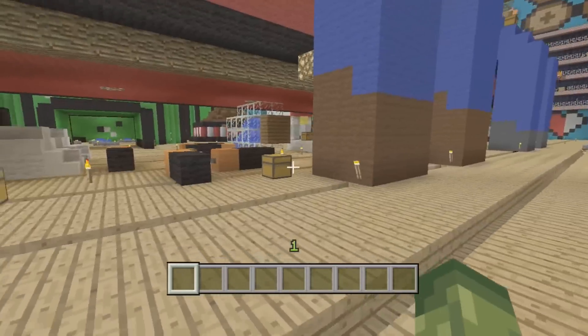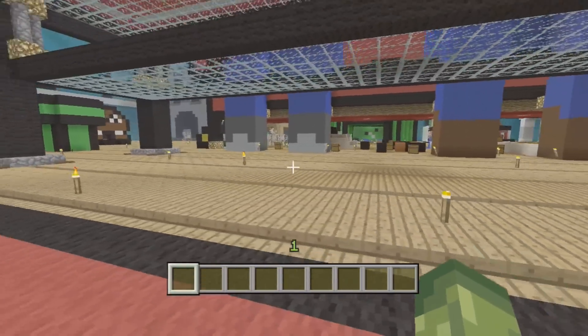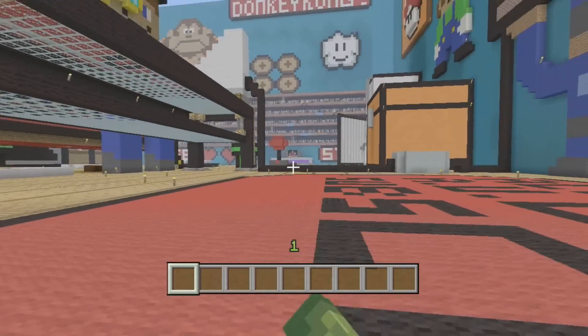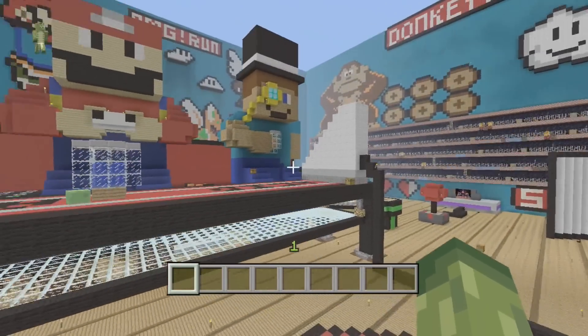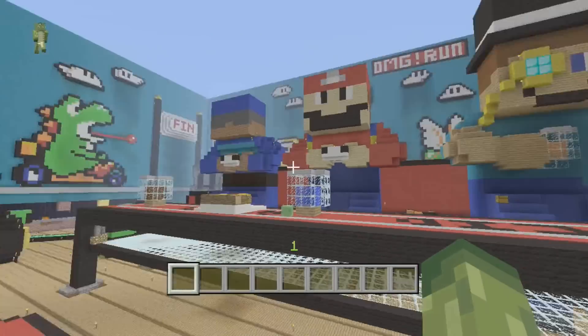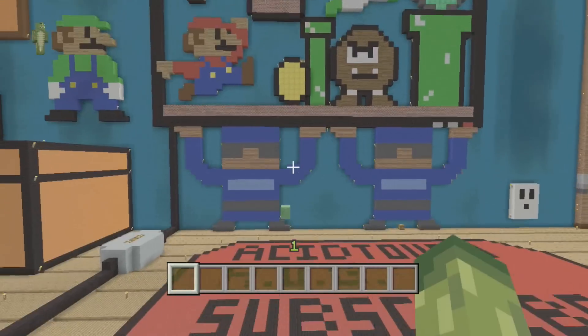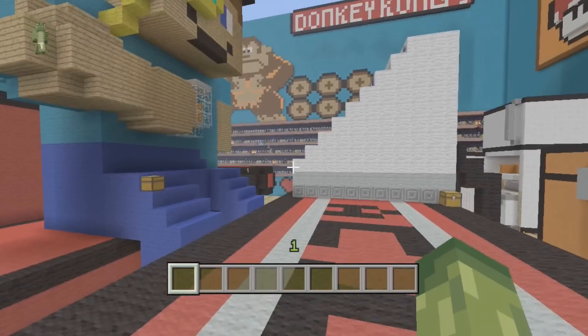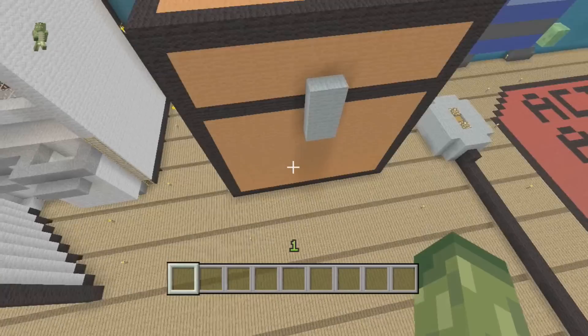The only problem I've found with this map is that if you're out on this first level you'll be noticed from across the map — there aren't too many obvious obstacles to block you. But if you can get high up, if you can get to the Mario area or to Steve with his golden eye, you can see Super Mario Bros, which looks brilliant. I love the way it all fits together.